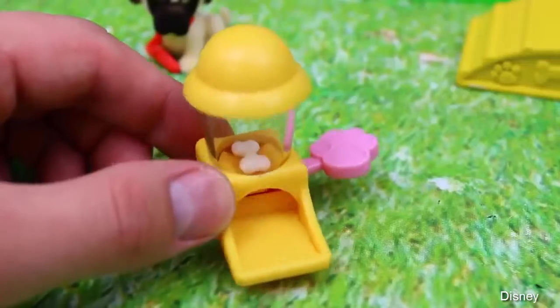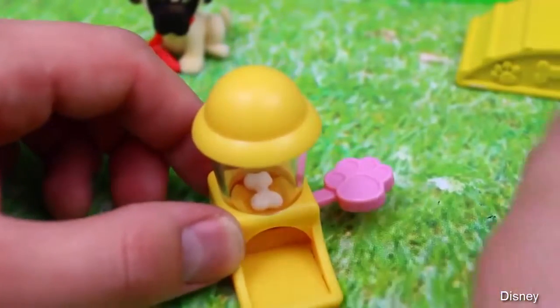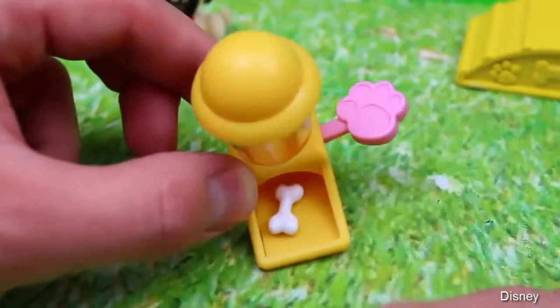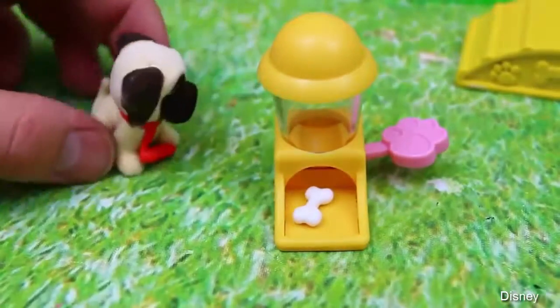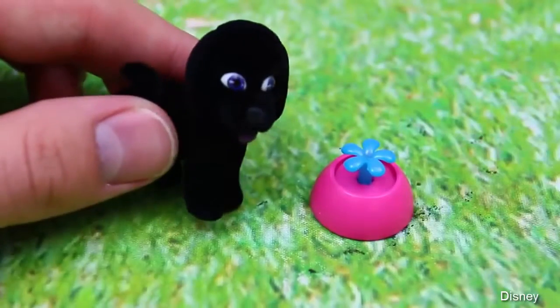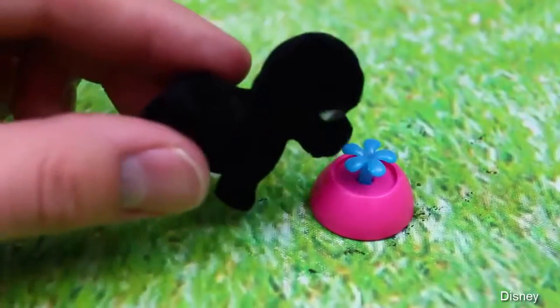Here's something that I've never seen in another play set before. This is a doggy treat dispenser — you just press this little paw button on the side and you get a little doggy bone. And our puppy's a little thirsty too, so we have this water dispenser.